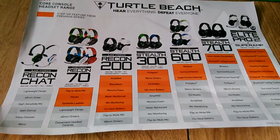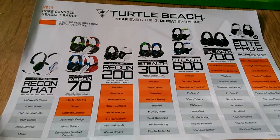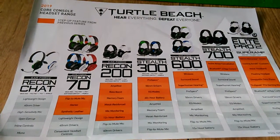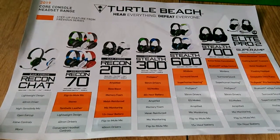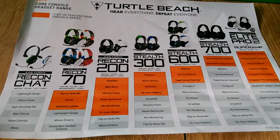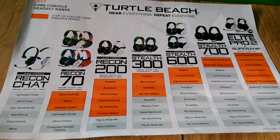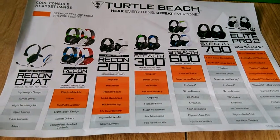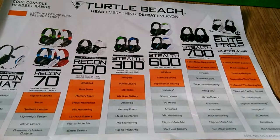Then we move on to the Air Force Stealth 300, which is available for the Nintendo Switch, mobile devices, PS4 Pro, PS4, and Xbox One. This has Pro Specs, a 50mm driver, EQ mode, 40 plus hours of battery life, it is amplified, it has memory foam, it is metal reinforced, and has mic monitoring and a flip-to-mute mic.